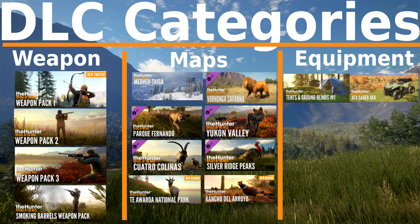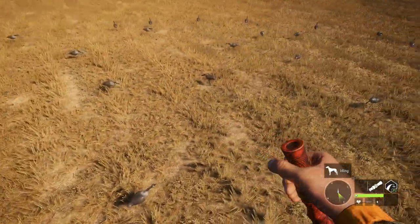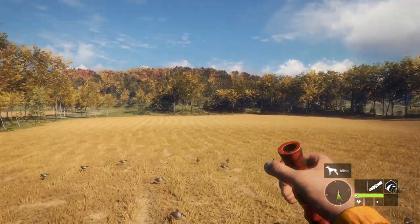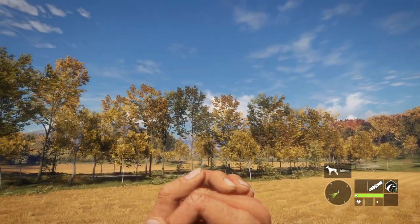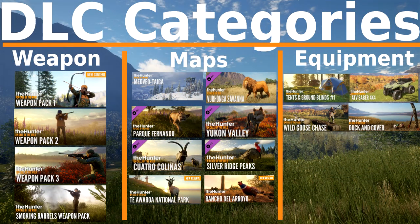Next is the goose DLC and the duck DLC. You need these if you want to hunt duck or geese — simple as that. They give you decoys, callers, blinds, and everything you need for quality duck and goose hunting. If those species really don't interest you, you can hold off and get them down the road. Worth noting: ducks are getting a rework, and hunting geese is a great way to make money when you're first starting out.